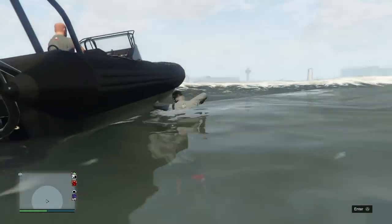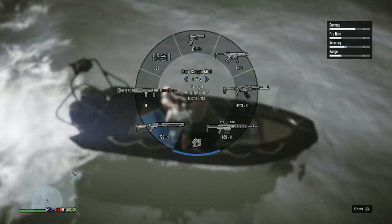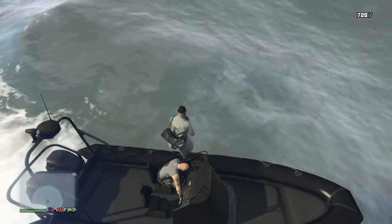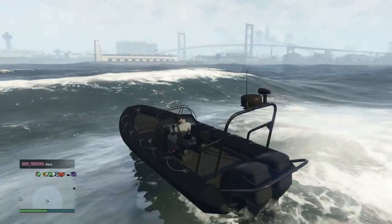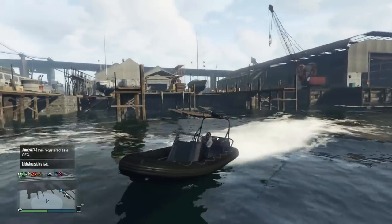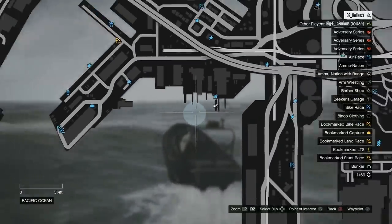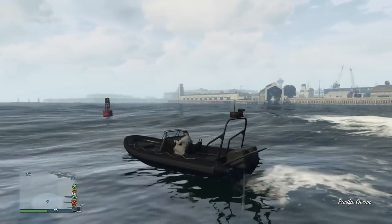If you can't order a boat, it's usually because you're too close to shore — just be aware of that. Once he comes, get on the boat and take out the driver, then take control of his boat. Once we have our boat, we're heading over to the spot for this wall breach. Here is the spot — I'll open up the map — it's right over here, kind of close to the docks, a little bit away but in that general southern area.